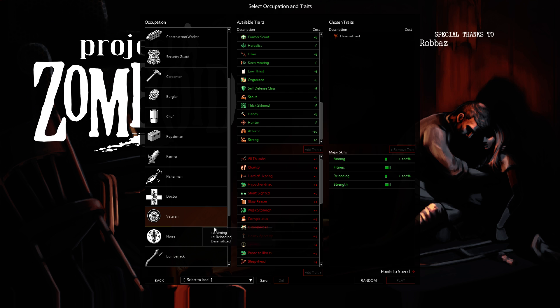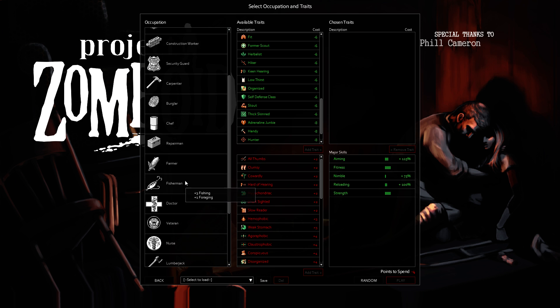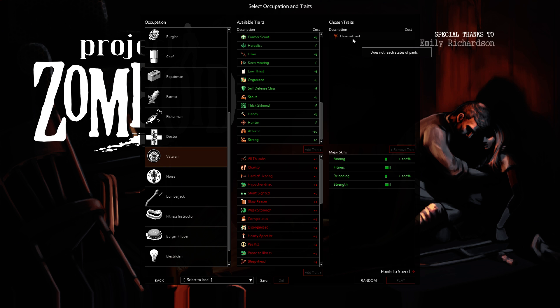Veteran is 16 points — so 8 minus 8, basically 16 points to pick Veteran. And Veteran is pretty amazing, though if you look at the aiming and reloading, you only get 100%, where with Police Officer you get 125% and 100%. So what you're really buying with Veteran is desensitized — you don't get panicked at all, you never have to take beta blockers, you're going to be hitting at full capacity all the time regardless of how many zombies you have on you. For a long-term single player build though, you eventually get desensitized as time goes on — the more zombies you kill, the more it takes for you to hit max panic.